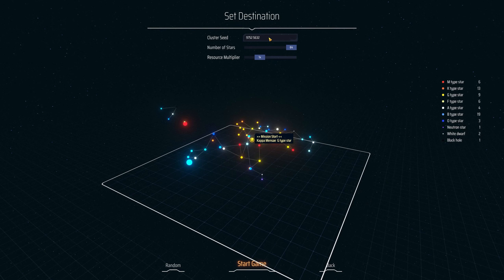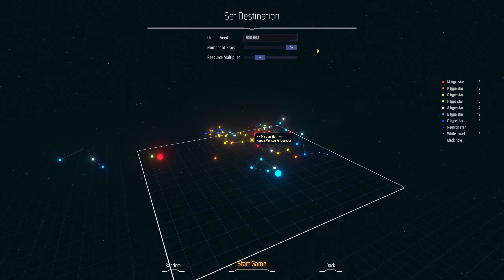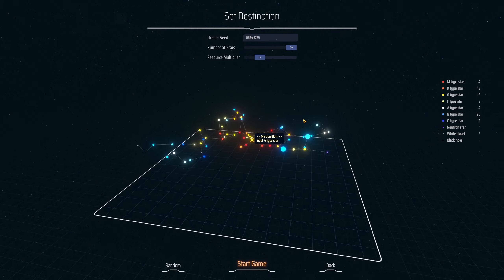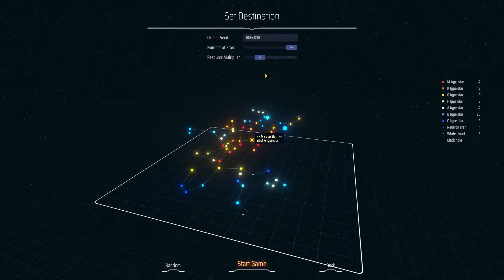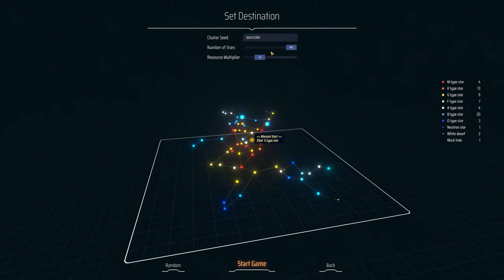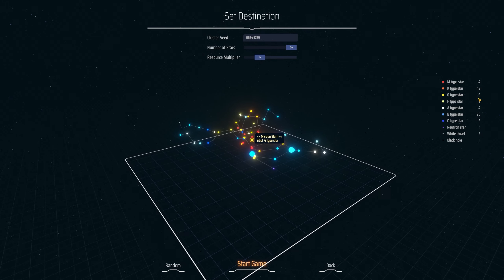We've already selected to start a new game and we're presented with a number of options to customize our starting cluster. We'll be using the numbers from one of my favorite songs — 6345789 — which incidentally is the same seed we're using for our guides and tip videos. We're gonna go with a normal amount of stars and resource multiplier. We can see that we have nine G-type stars in our cluster, and I recently learned that G-type stars are also known as yellow dwarfs, and our sun is a G-type star.